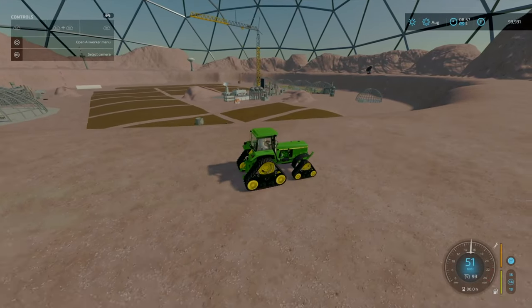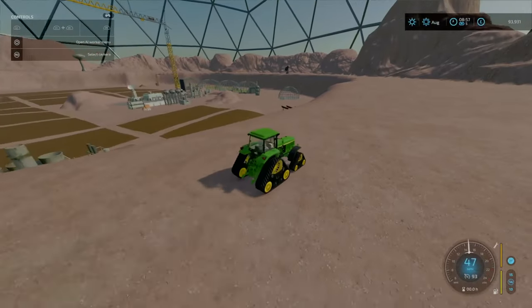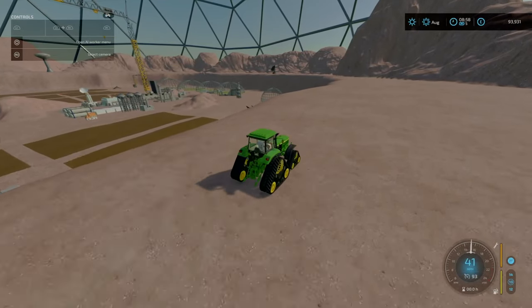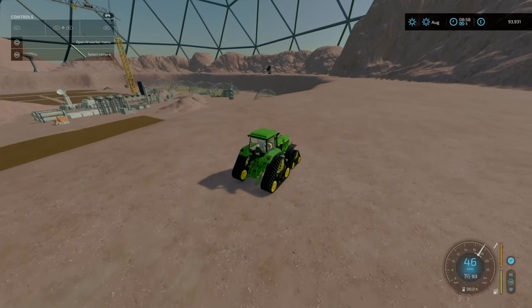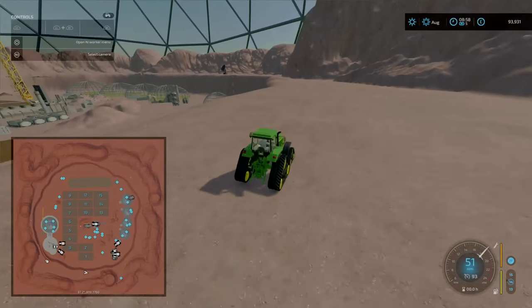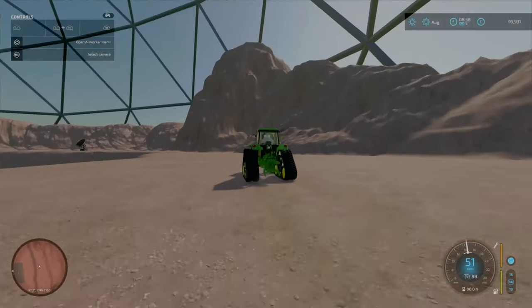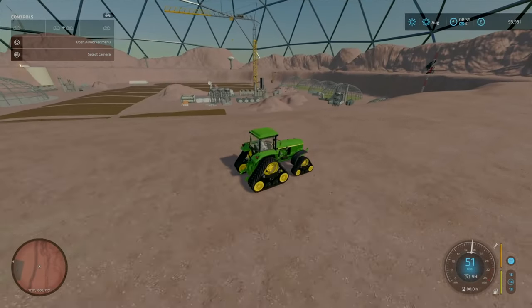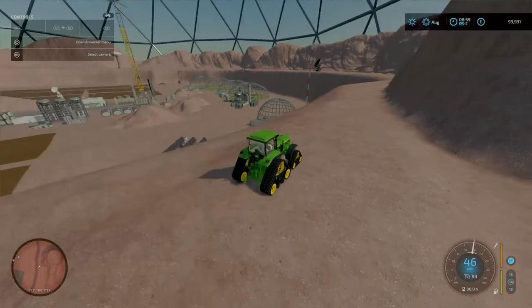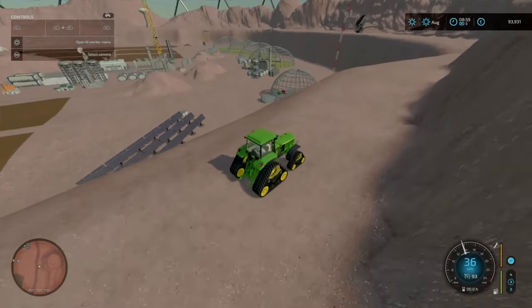Taking in the sheer vastness of the map — over there to the right there are four or five little domes. Four of those are going to be your animal pens. The farmhouse is just around this rock to the right. You've got your central hubs for storage, and your sell points down here.